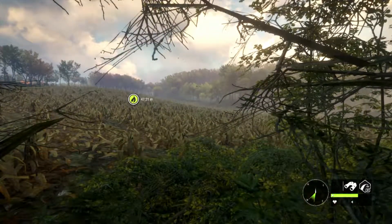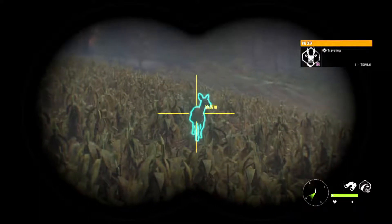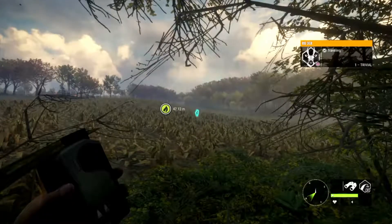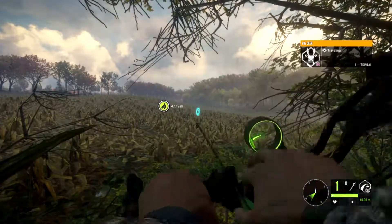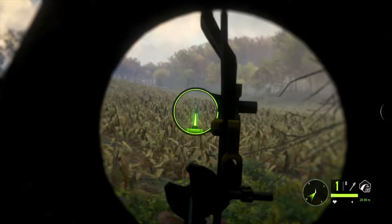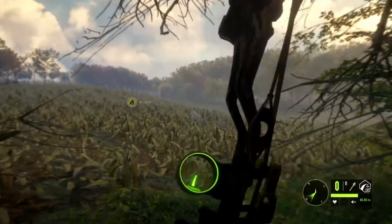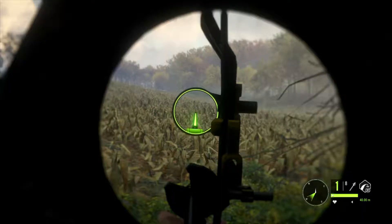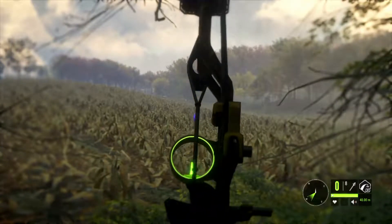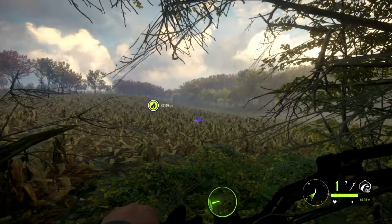Just watch her come in. She's about 59 meters out. Wait for her to get a little closer — 53 meters. Pull out my bow, zero for 40. And that is how you efficiently hunt roe deer.